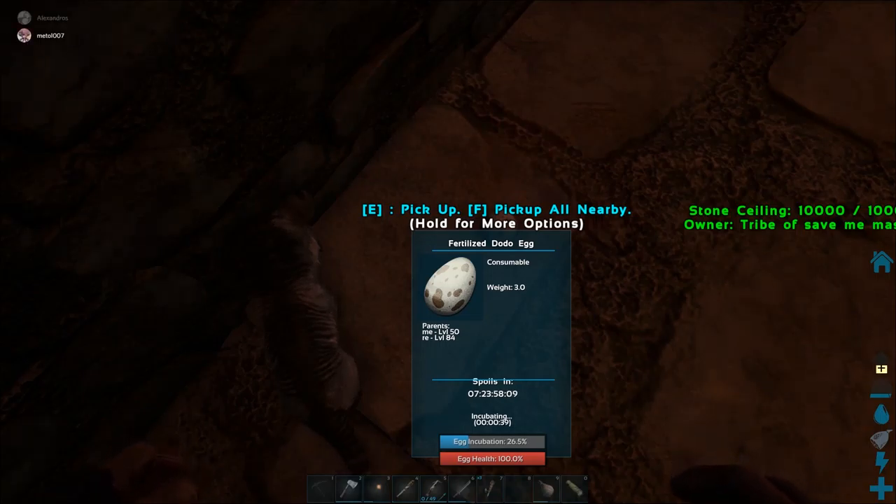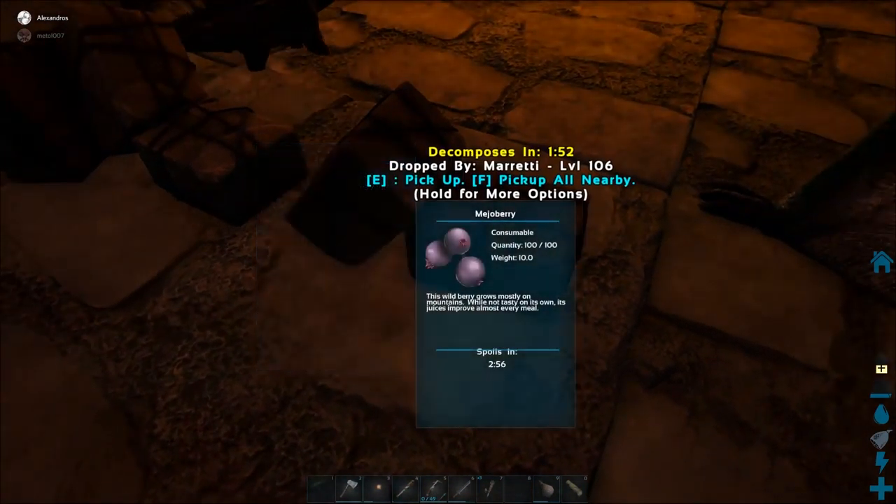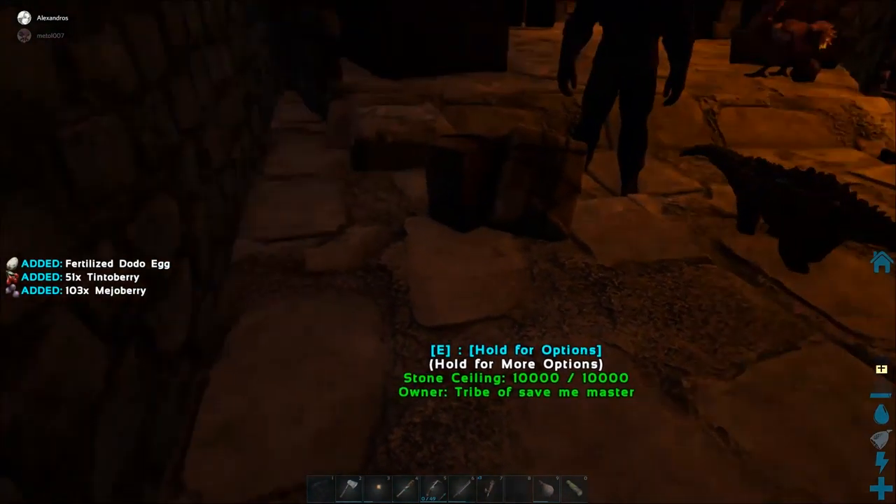I should probably give you these berries because I'm probably about to be taming a bunch of dodos. Pick them up quickly, Charlie. Let me guess — you just pressed F, didn't you? Yes. Why did you pick up the egg? Now you need to be very careful. Open your inventory and hover over the egg. The correct egg is the one that has the bar on it.